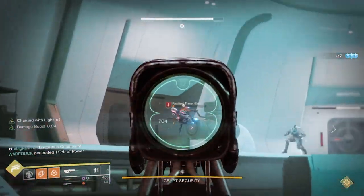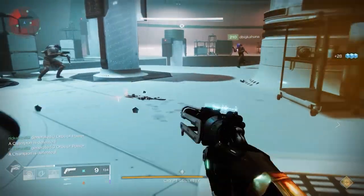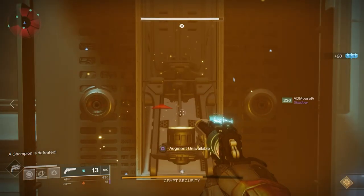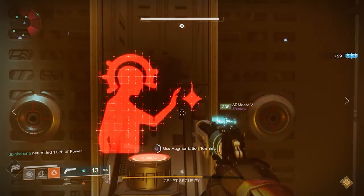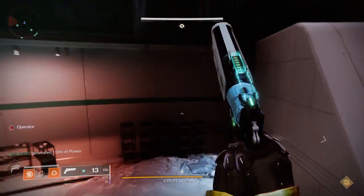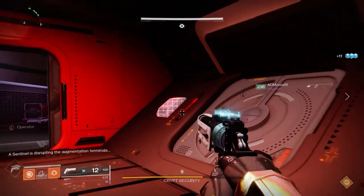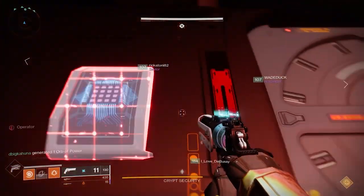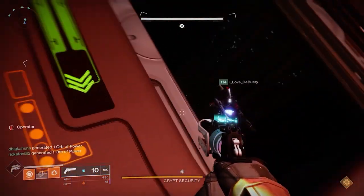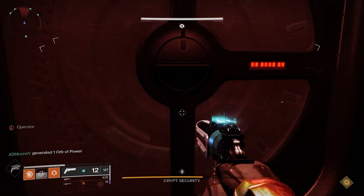There are a couple of ways to handle this. Some people send the operator down earlier once the first two locations are called, then quickly switch the scanner. The operator is the only one who can open the doors once they're closed, and only one person can go below at a time — if two people try, the doors won't work. One reason you might wait is that once you operate the doors and head below, you have about a minute before the area incinerates. Some teams wait until all four locations are called to maximize time; others send someone down immediately. It depends on your comfort level.